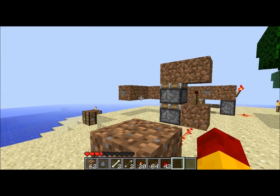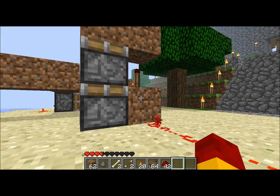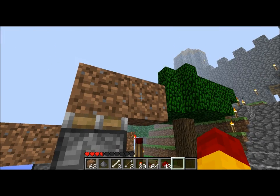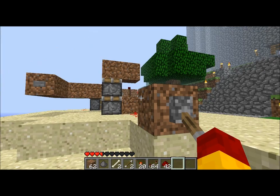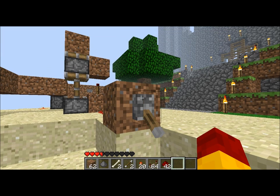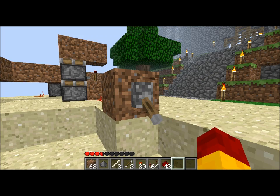I don't remember the name of the person who came up with it, but basically all it is is just a block, a torch, and another block next to a double sticky piston setup. If you just take a look right here, flip this lever back and forth, and it will go through all of the motions you need, right there, on its own.